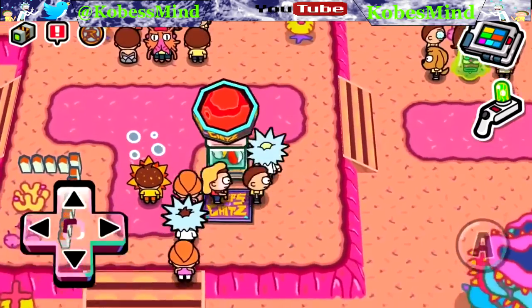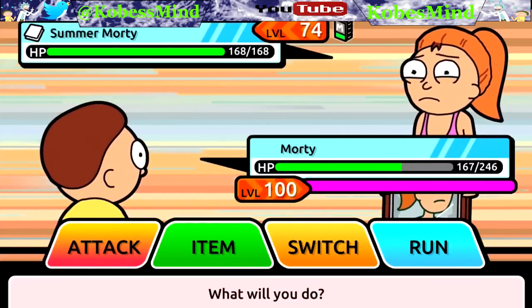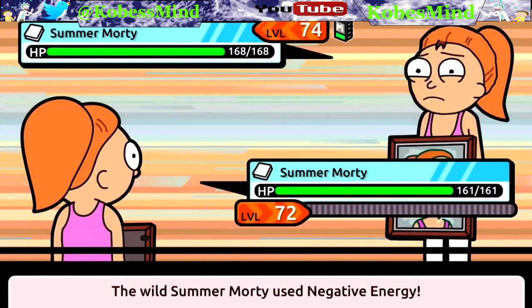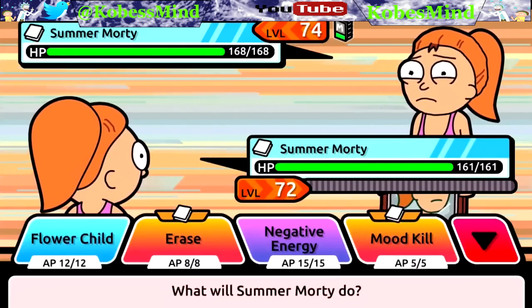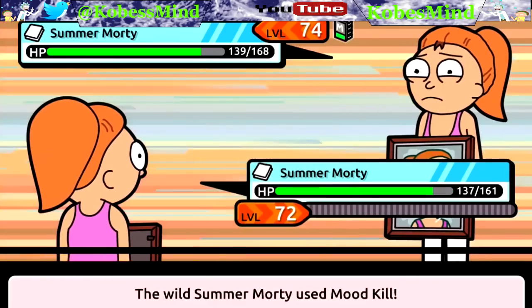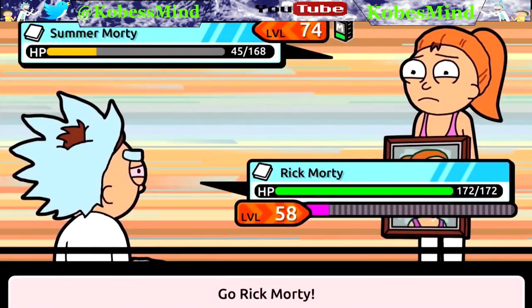There's Summer! Let's switch out to our more powerful Summer Morty at level 72 and hit this girl a couple of times to get her on our team. We'll do an evolution to get a level 100 Jerry Morty, then we'll have a level 74 Summer Morty as well on our team - the whole family. With one more hit we should be able to capture her. She killed off our Summer, so we'll have to go heal up.